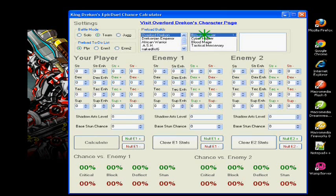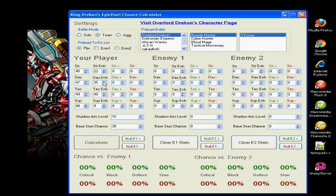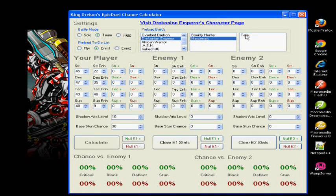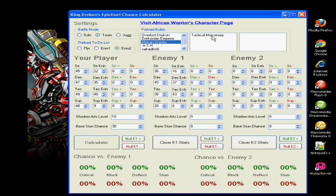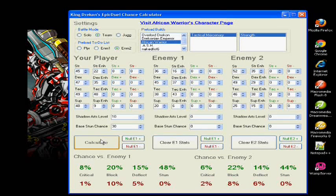Here I'm using the preload builds to completely fill out my stats with the 5 focus build for Bounty Hunter. For enemies 1 and 2, you can choose to use the preload builds if you're facing that enemy who's using that build, or you can edit them manually by clicking the text field, entering in the value, and using the tab key to jump to the next field, and enter that value, continuing on until you've completely filled out all of the fields.